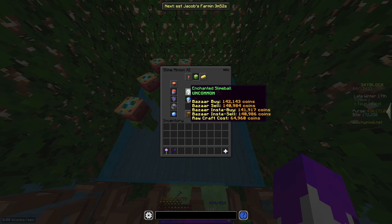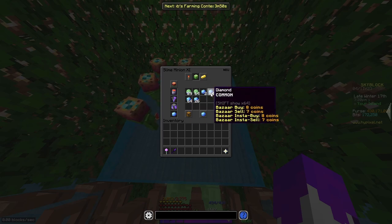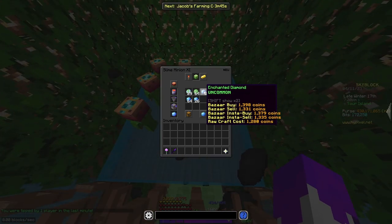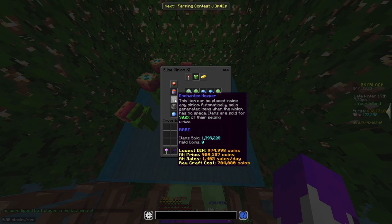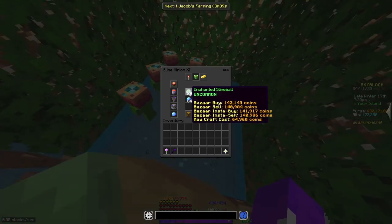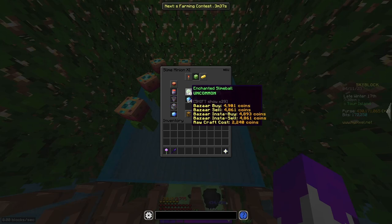This is 142k in enchanted slime and 2.7k in enchanted diamonds, with no money in the enchanted hopper. So let's just round this up and say this is gonna be 150k.